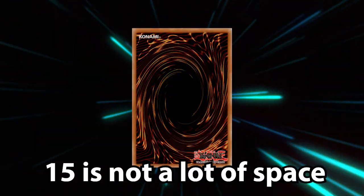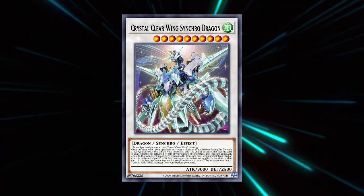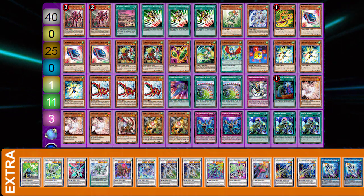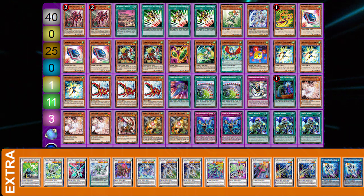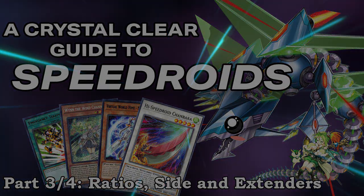Third: extra deck space is extremely tight. When selecting your extra deck, consider what bases you'd like to cover before making your extra deck too top-heavy — it's very important to understand what you need for a successful build versus what you want. And lastly: extenders, extenders, extenders. I'm going to end the video with my personal list, but I highly suggest you find what works best for you. As with any combo deck there's no shortage of useful combo fodder, but if you want a more comprehensive list, Ignis Kidd has his Crystal Clear guide with an overview of some of the extenders that exist, featuring someone you might know.